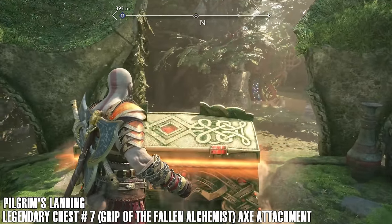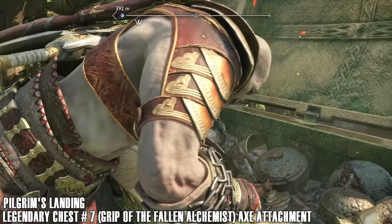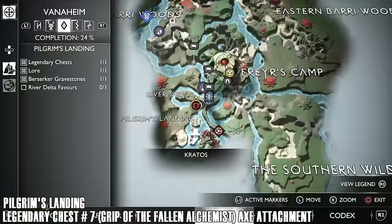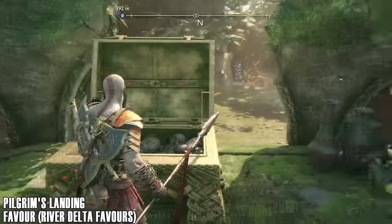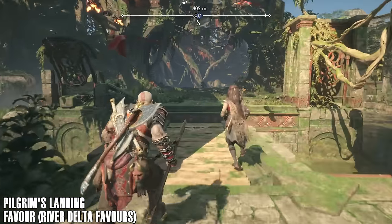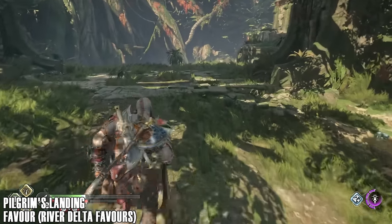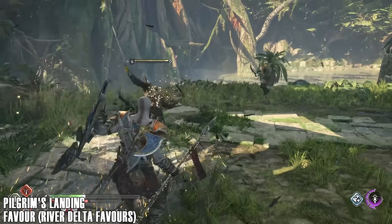Just down to the left of this legendary chest is a raven — you can kind of see it there. We'll be coming back to get that in a little while since it counts towards the River Delta, not Pilgrim's Landing. But if you want to get it right now, there's no harm. We're going to have to double back because it is included with the River Delta section of this guide.